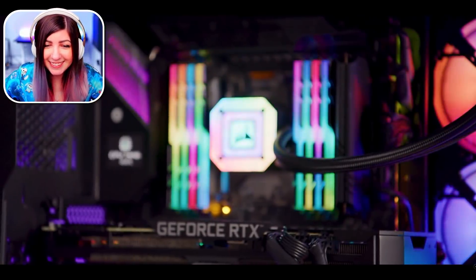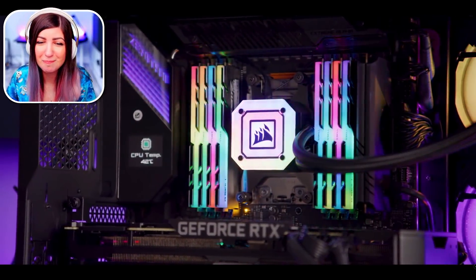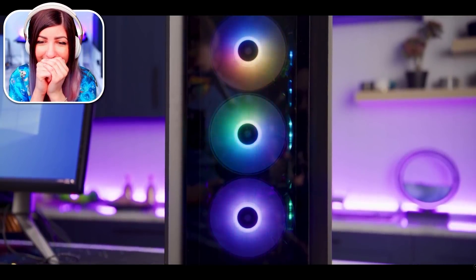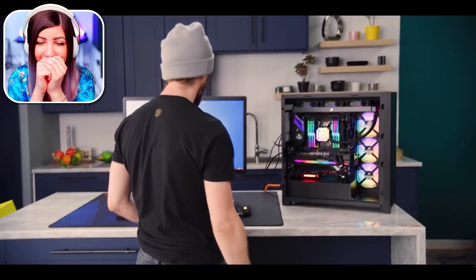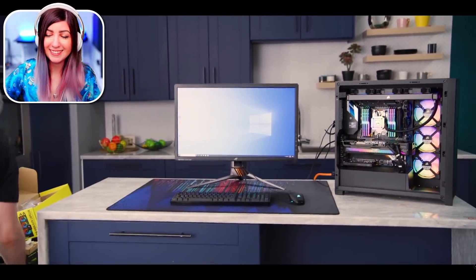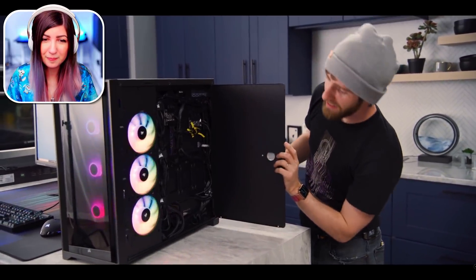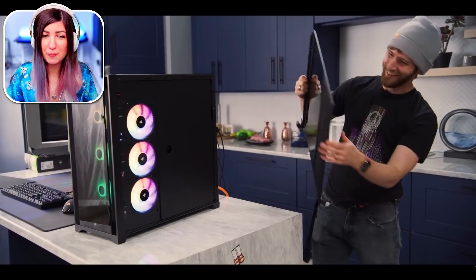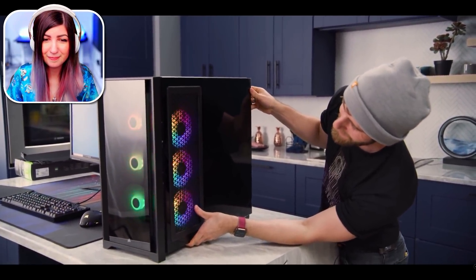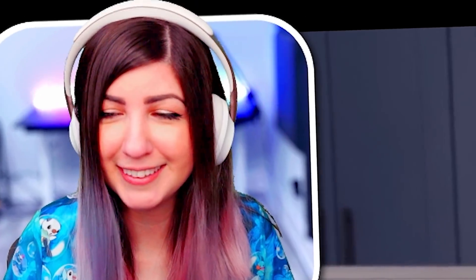So much color! Because we don't have the cable management hider thing — I think it was necessary. Otherwise you just got this blank space. Especially because the cable management is so tight, you can barely even see any of the cables. Booted right up to Windows — look at that. Now we can put our panels on. And A plus — I love it.